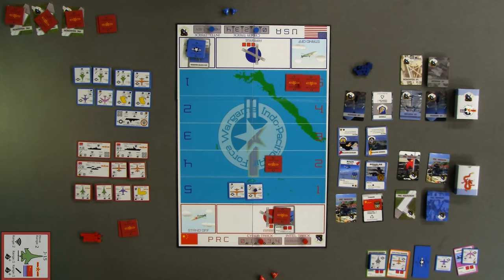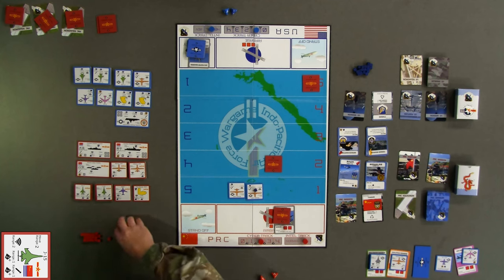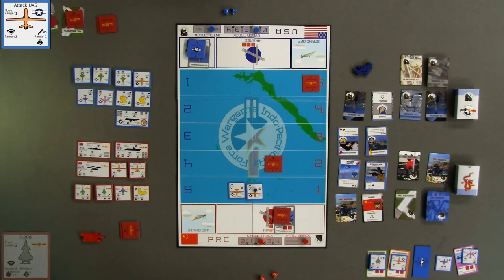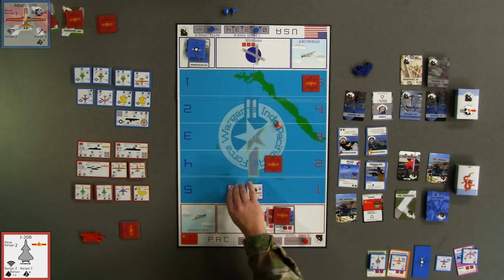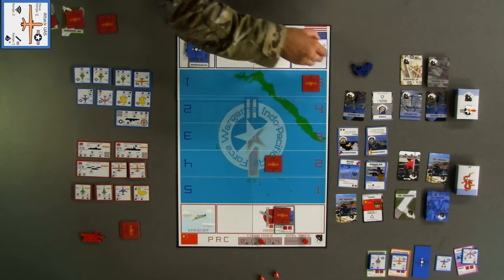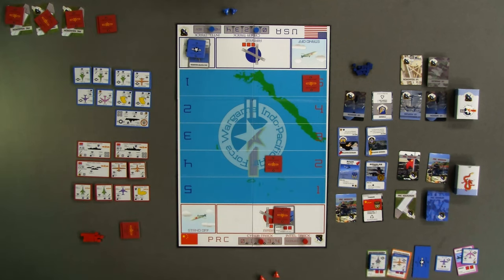Turn 11 begins with the Winchester J-15 removed from the board, returning to the non-targetable aircraft carrier. Red declines to move or acquire, instead attacking a blue attack UAS in red band 1 using the J-20 in red band 2 — rolling a 4, successfully destroying the UAS while the J-20 remains in the fight. Blue's turn 11 sees the Winchester attack UAS return to base; blue is unable to take further actions and passes. Since both players haven't agreed to pass sequentially, the game proceeds to turn 12.